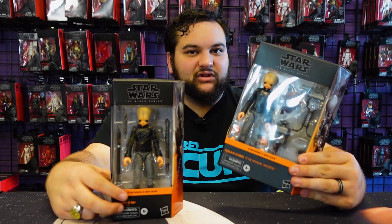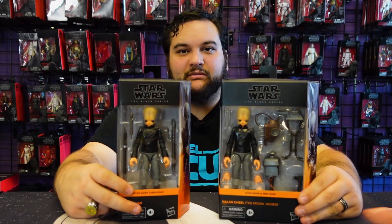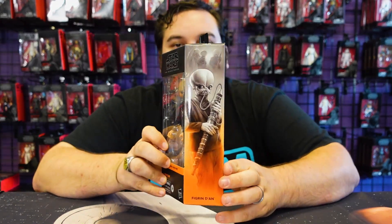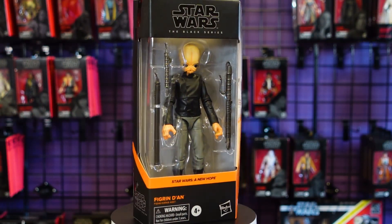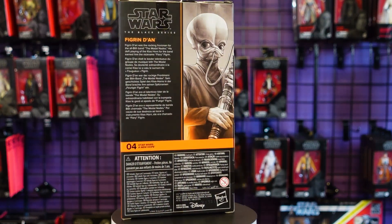You really don't need to buy several of this figure just to get all the band members, because you get pretty much all the instruments you need between the two of them. All you need is at least five figures to put together a full band. Figrin Dan looks pretty awesome — got that side panel artwork, and this is number four and five, so these two do specifically line up to each other. The artwork looks awesome, and there are only five members depicted in that side panel artwork.